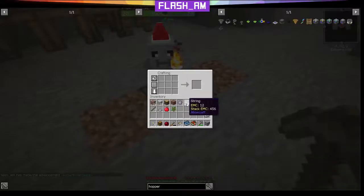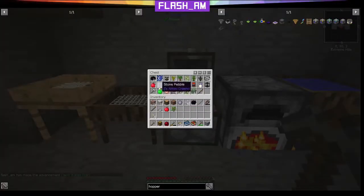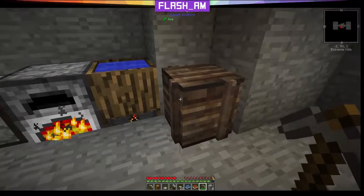We've got enough for our iron pickaxe — we'll go ahead and craft that. We're actually going to take a few more of these apples and craft them together with our sapling to make an apple tree out of this. That'll mean that our bonsai pot, when we turn it into the hopping bonsai, it'll put wood, sticks, apples, and a chance of saplings as well into this crate.